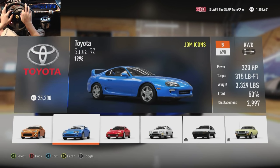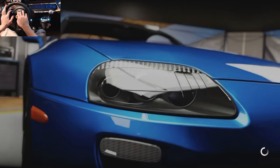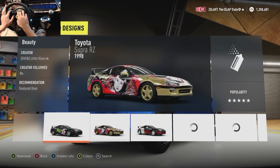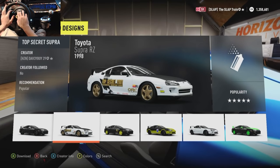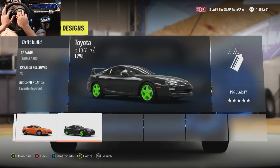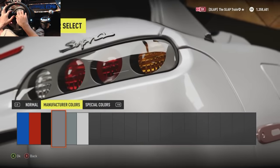320 horsepower, 315 foot-pounds of torque, weighing in at just over 3,300 pounds — that's pretty damn heavy for a Supra. I'd like to keep this to more of a street build, just basic upgrades — a drift spec street car, something you'd take out and drift on the streets.